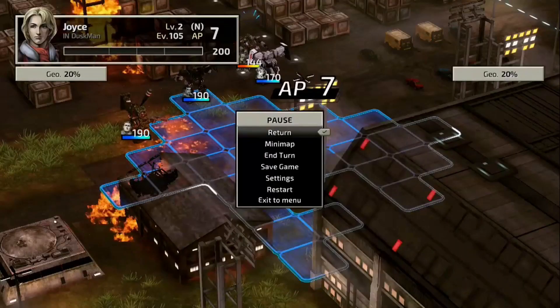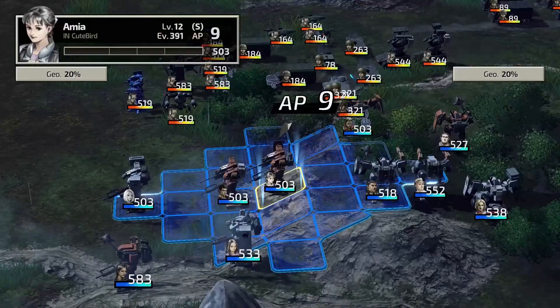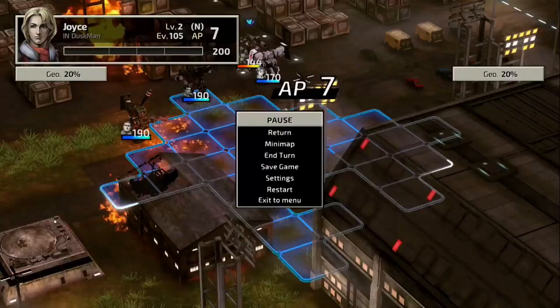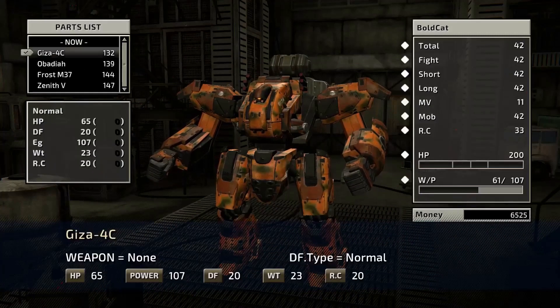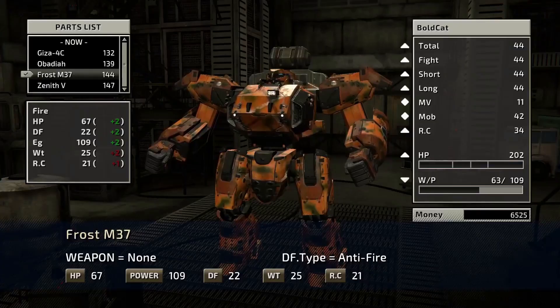Next, let's talk about the skill system. In Front Mission 2, you'll find a rich and intricate skill system that allows you to shape your characters in a multitude of ways. Each character can learn and upgrade a variety of skills, from combat to support, to suit their individual play style. These skills can turn the tide of a battle, making them an essential part of the game's strategy.